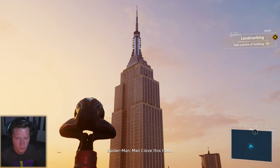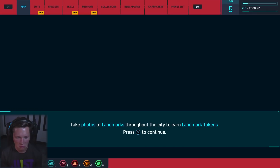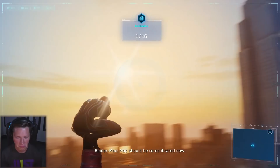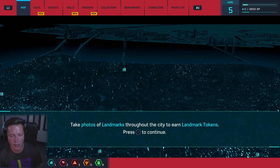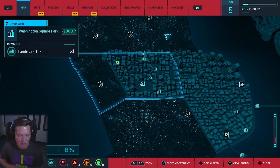Time to grab a snapshot — press up to equip your camera, L2 to aim. Subject's in frame — take a photo. That'll do it. Map should be recalibrated now. 'I haven't done much photography since quitting the Bugle — I forgot how much I enjoy it. I should keep an eye out for more landmarks to shoot.' There are 16 landmarks throughout the city that we could take pictures of. There's so much stuff to explore and check out and do.